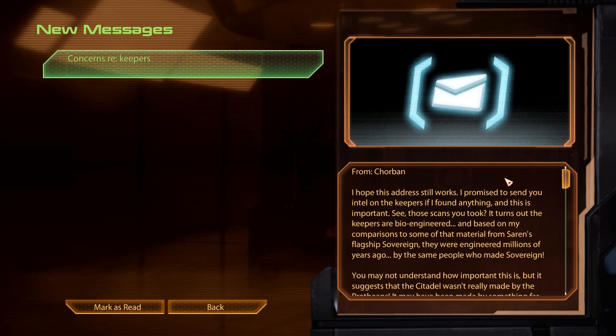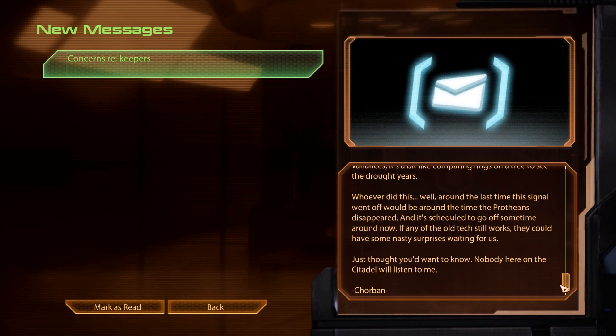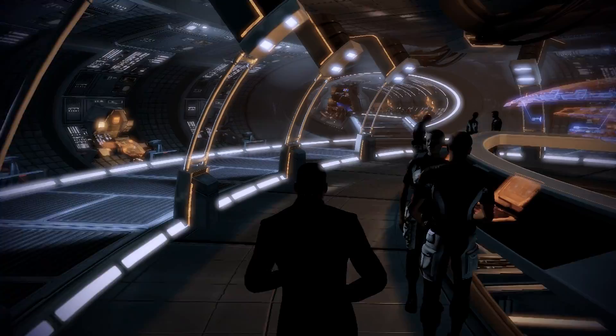The third and final message is arguably the most interesting one, as it comes from Shorban, the Salarian who gave us the infamous Scan the Keepers quest in Mass Effect 1. When he evaluated the scans we took of the Keepers, Shorban found that they had been engineered millions of years ago, apparently by the same people who also made Sovereign, making them much older than the Protheans, who are commonly believed to be the constructors of the Citadel. However, as we learned in Mass Effect 1, the Citadel is actually a secret mass relay — a backdoor for the Reapers to return from dark space. Shorban also reveals that roughly every 50,000 years, the Keepers are supposed to react to some kind of signal, probably the one to activate the Citadel relay, but they did not do that this time around, which is why Reaper Sovereign appeared to manually take control over the Citadel.